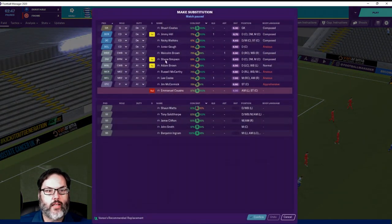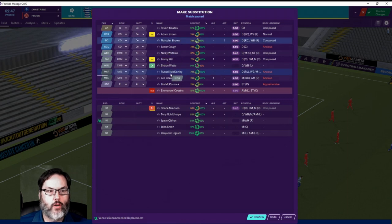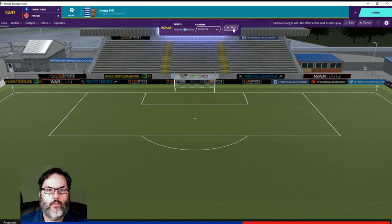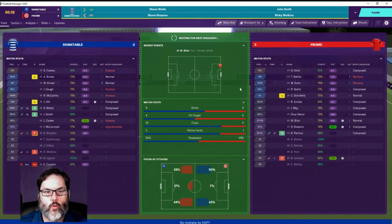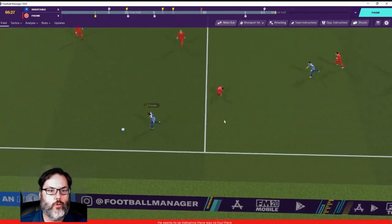Do we want to make a sub? I think so — Simpson for Hill, then Hill for Brown. Let's bring Sean Watts in and give him his debut. We'll drop Malcolm Brown back, McCarthy can go back, and John Smith can come in. A little bit of rotation — at the lower leagues you have to have players that can play multiple positions and move around.